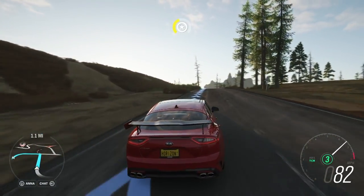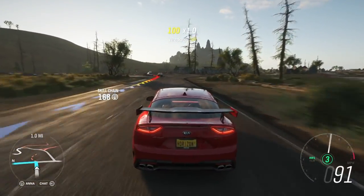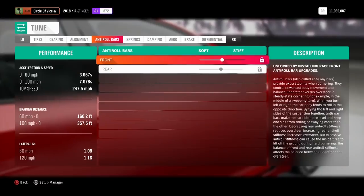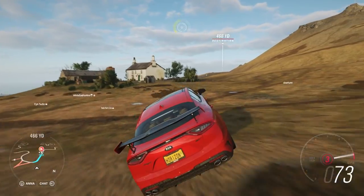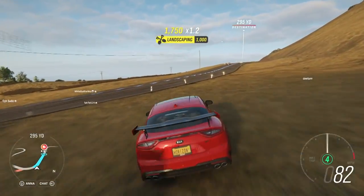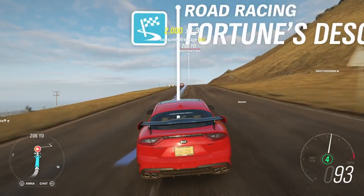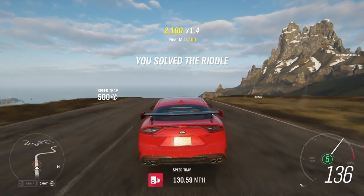You need to reach 130 mph, but you'd be lucky if you break 105 mph at the car's default settings. The trick is to upgrade the Stinger and turn it into an S1 rated beast. We managed to get it up to a 873 rating, which was just enough to hit 130 mph. We also highly recommend getting a hefty running start from the countryside in the east.